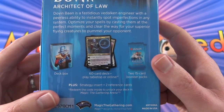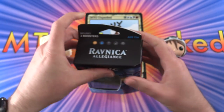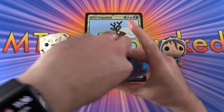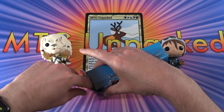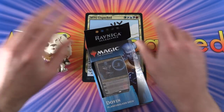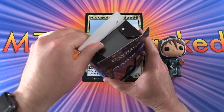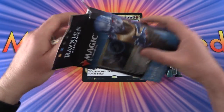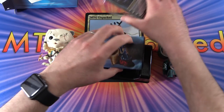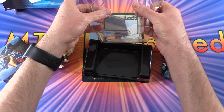We also get two 15-card booster packs, a strategy insert, and two reference cards. As you will see, there are two other Planeswalkers here with me - we have Ajani and Jace. They will be doing the pack blessing duties, where we bless the packs to get extra value. And now and then that actually works, so we will see what happens today. Let's pop this Dovin out of here and take a look.